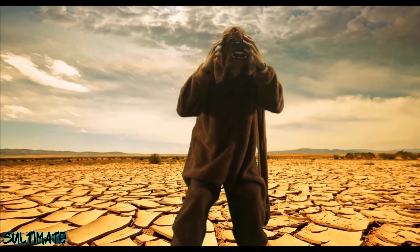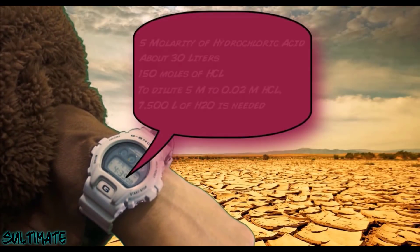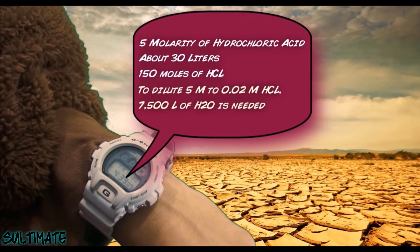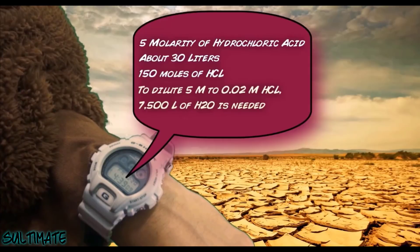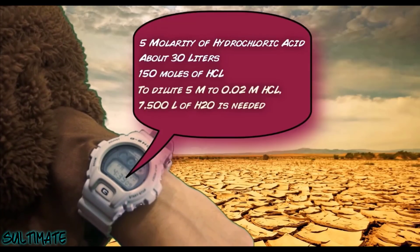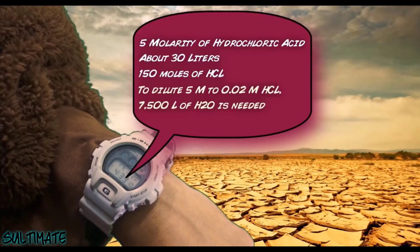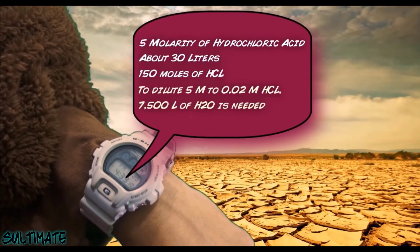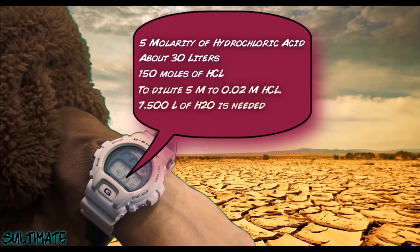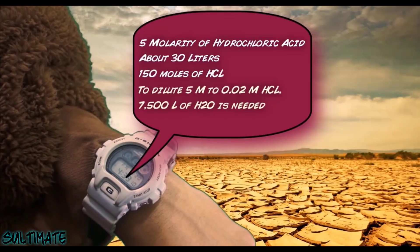Oh no! I have to think fast! Poison me with the HCl. Time for me to dilute that solution. If he shoots 5 molarity of HCl with a total of 30 liters, it's going to be 150 moles. What I need to do is reduce that molarity of the HCl so it can block the HCl from burning me. I'm going to create a shield of H2O. So 0.02 molarity of HCl can barely burn me. That means I'll need 7,500 liters of water.